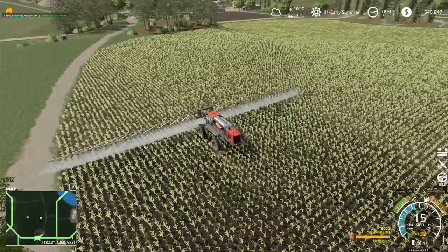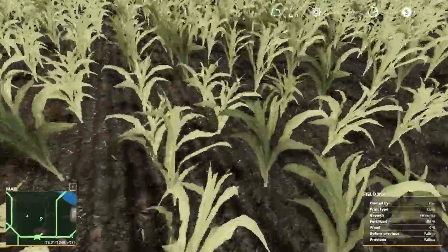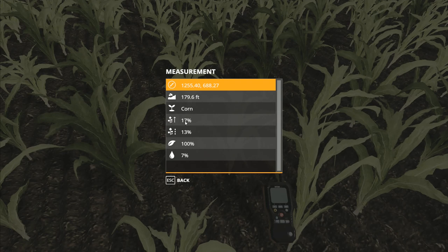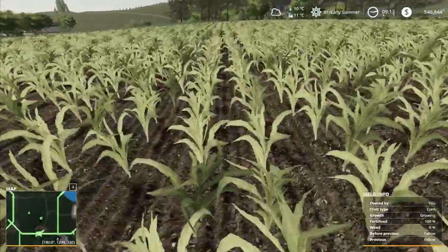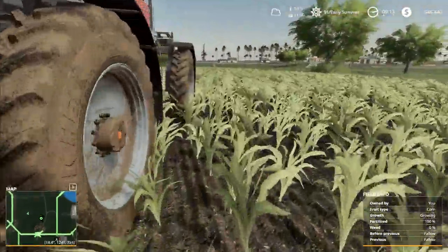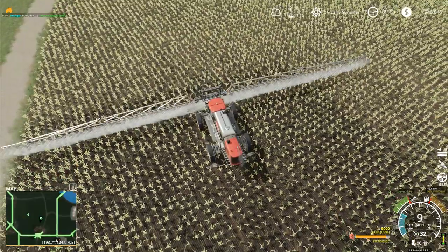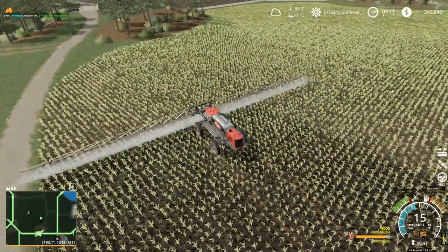We'll get this spraying done and then have a look. Let me jump out and measure the moisture right here. If we measure the moisture content just here - we've got 13% grown, 13% plant moisture, 7% ground moisture. If I run over in front of this one where we haven't sprayed yet and do it again - it's exactly the same. So the herbicide is not going to do anything at all. We've established that - question answered.